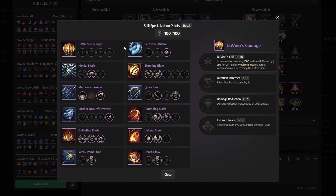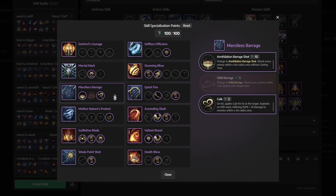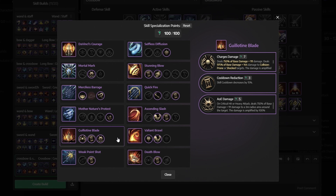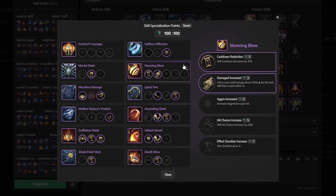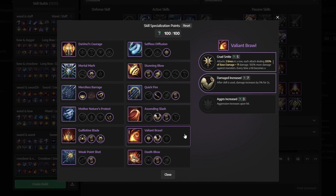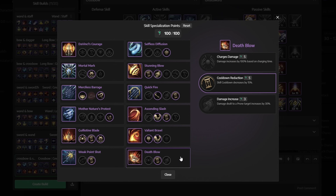Next we have skill specialization. For Da Vinci's Courage, don't select anything. For Mortal Mark, get Detonation Mark. For Merciless Barrage, get Annihilation Barrage Shot and Gale. For Mother Nature's Protest, get Lightning Arrow. For Guillotine Blade, get all three: Charge Damage, Cooldown Reduction, and AOE Damage. For Weak Point Shot, select Cooldown. For Selfless Diffusion, get Aggression. For Stunning Blow, get Cooldown Reduction and Damage Increase. For Quick Fire, get Minimum Chain Fire and Cooldown. For Ascending Slash, get Damage Increase and Cooldown Reduction. For Valiant Brawl, get Cruel Smite and Damage Increase. And finally for Death Blow, get Cooldown Reduction.